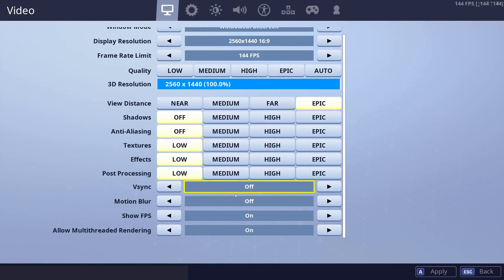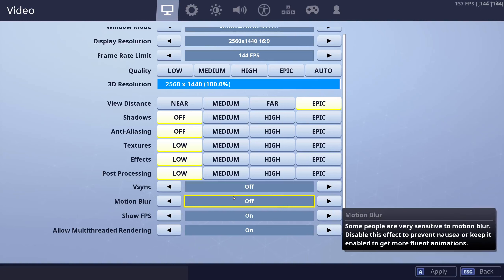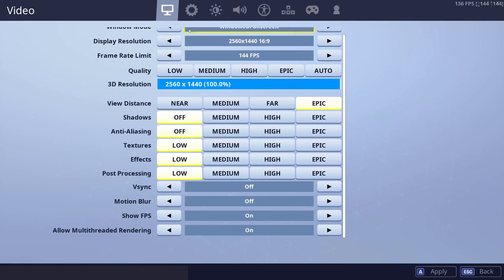V-Sync and Motion Blur — if you want to be competitive, I recommend these off. V-Sync has the possibility of introducing input latency; it even says so in the description. And Motion Blur — you don't ever want to be making your enemies more blurry, so that's not a good idea, unless it makes the game more fun for you. Multi-threaded rendering, I'd recommend you have this on. You're probably going to want to spread the load of the game across multiple cores, so have it on. If it gives you terrible performance, you could always turn it off, but it's a rule of thumb to have it on.